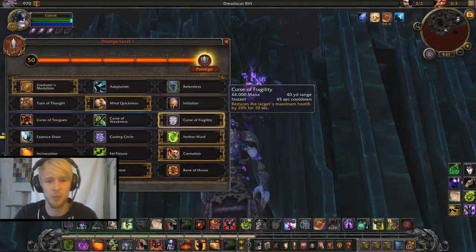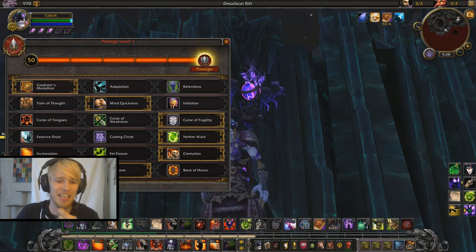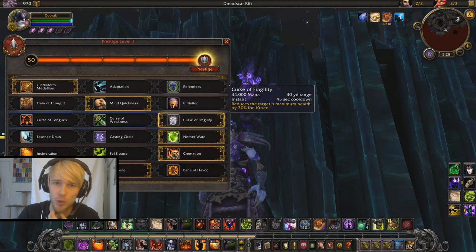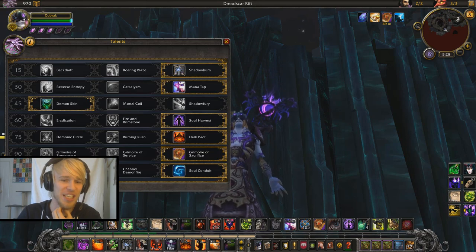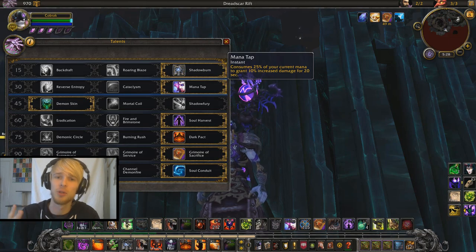In 7.1, that's going to change a little bit — we're probably not going to be speccing into Firestone — but the usage is still going to be pretty much the same. Now, the spell is a little bit clunky to use, I will throw that out there. It is on the global cooldown. And it's additionally clunky because, at least right now with the Shadowburn spec, you also want to pre-buff yourself with Mana Tap, which uses up another global cooldown.